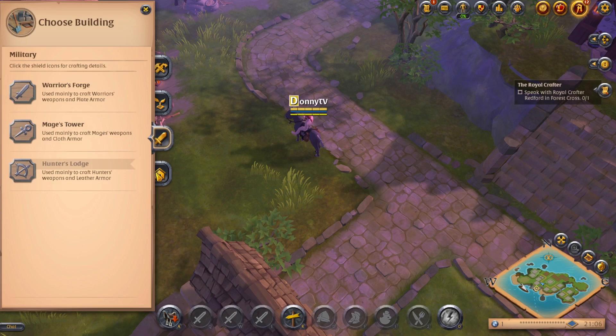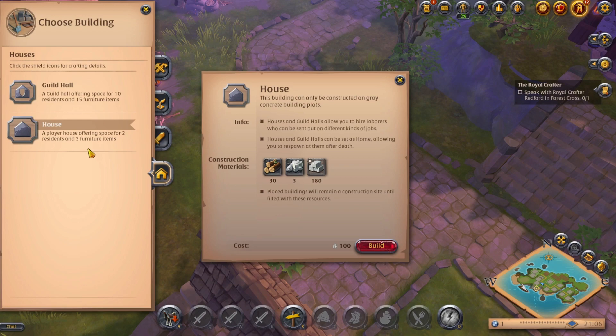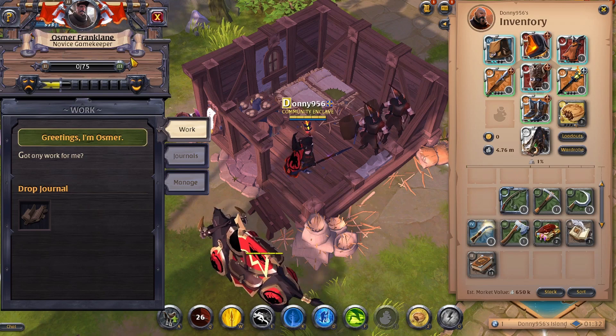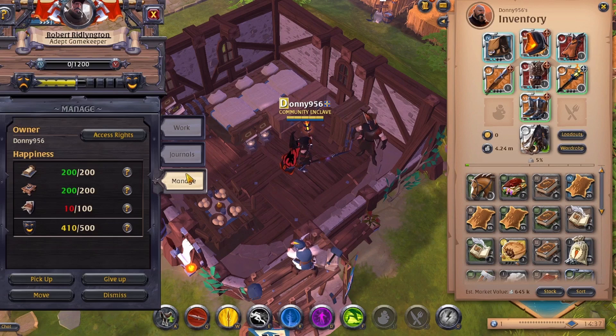I recommend only building homes and farms. When first starting you'll want to build your homes to tier three, which will allow you to hire up to two laborers per home. My recommendation would be to hire gamekeepers as your laborers. You'll purchase journals from them that will need to be filled by killing and skinning animals, which will then be returned to the laborer. This will send the gamekeeper to work for the next 22 hours. Once they are back, they will return with rewards for you and gain experience. The more experience they gain, the higher tier they will become and the higher tier rewards they will bring. Gamekeeper laborers are great to start off with as they reward you with hide and trophies.